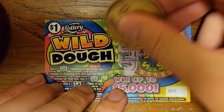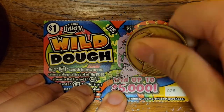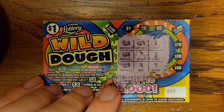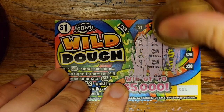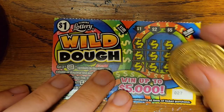We won again — that's another dollar, three dollars for three dollars. For how crappy this game is, I guess that's okay. The odds are one in four and a half. So we got three left. I think we've probably hit our quota. All numbers — should be something — I guess not. All middle fingers — love to see it.